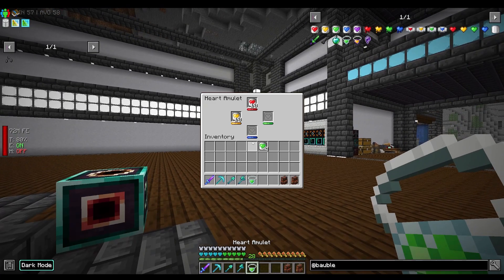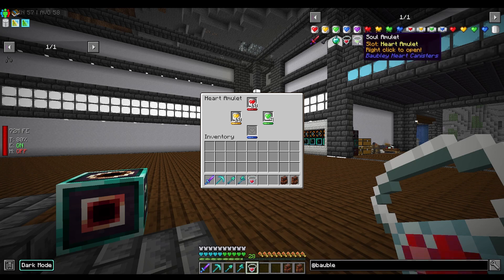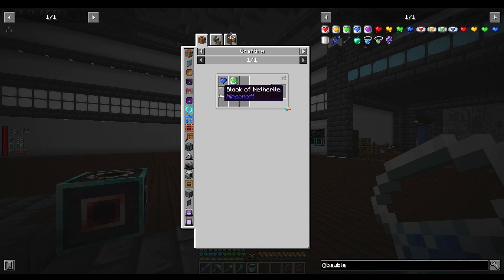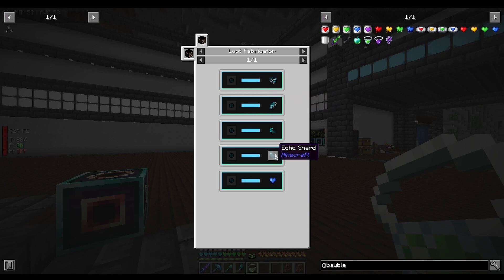The heart amulet gives us quite a lot of hearts — I'm pretty sure it's one per canister, so we can have up to 40 hearts. However we can upgrade this to a soul amulet and use soul heart canisters. To get the echo shards needed for that, we'll need to go kill the Warden and get a prediction on it. The warden predictions also produce the echo shards we need.